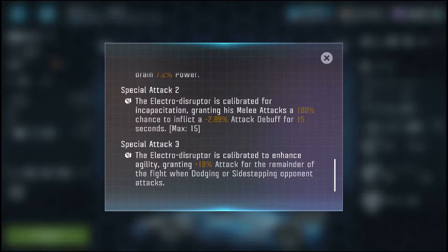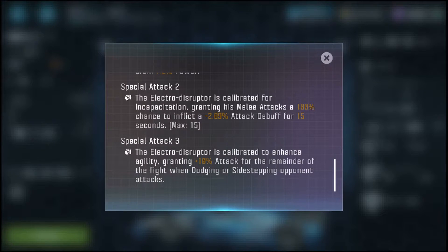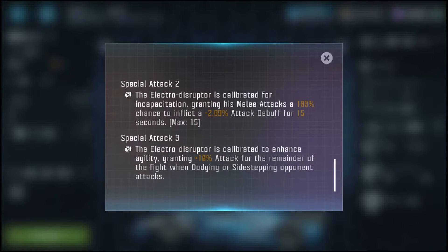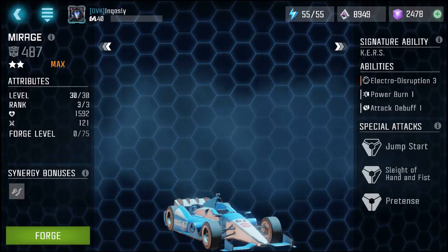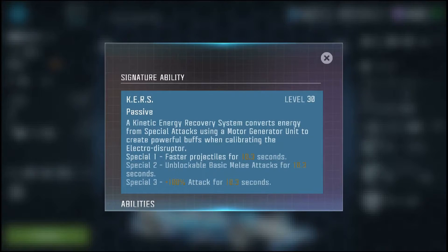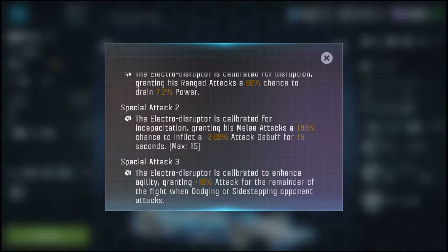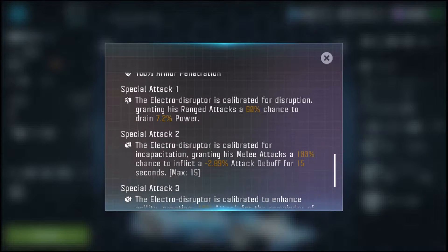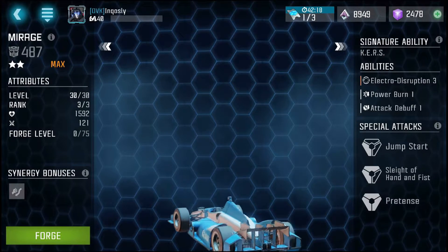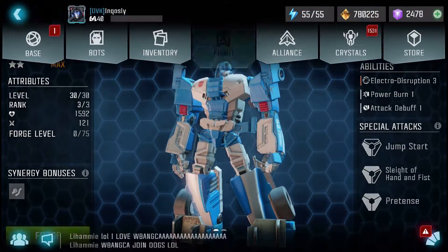In special attack 3, the electro disruptor is calibrated to enhance agility, granting 10% attack for the remainder of the fight when dodging or sidestepping opponent attacks. I'm not sure if you lose this attack buff if you get knocked down or if the shield has to recalibrate. But that 10% bonus isn't really that high in my opinion — I think you're better off just using your special attacks 1 and 2. But there he is, he's super cool. Let's go ahead and take him into a fight.